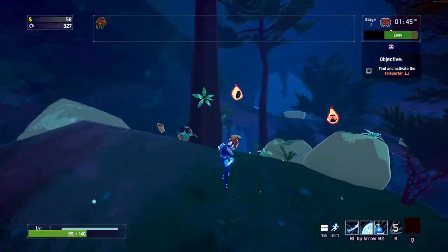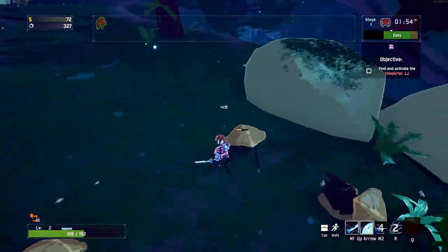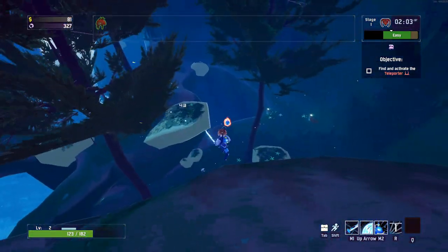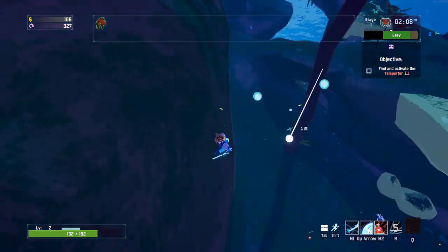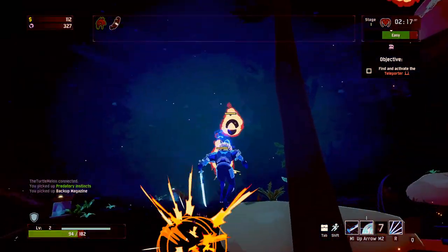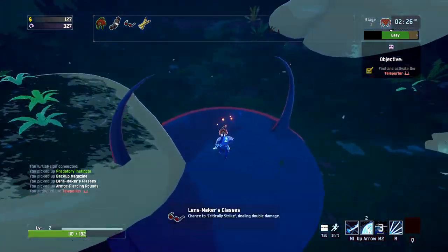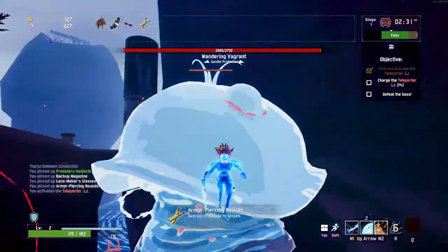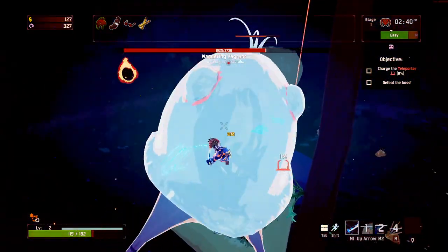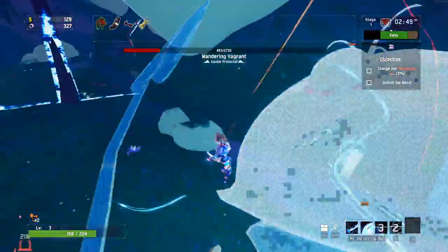We got our first crit there - definitely need more of those. I think we can dash over and deal pretty good damage then use R to finish you off. Yeah, there we go - we got an item out of that too. Backup Magazine - we're not getting too much out of that. We've got another item - critical glasses are perfect, extra boss damage is welcome. We've got enough here to think we can just go for our boss.